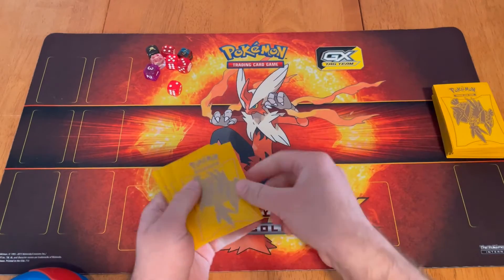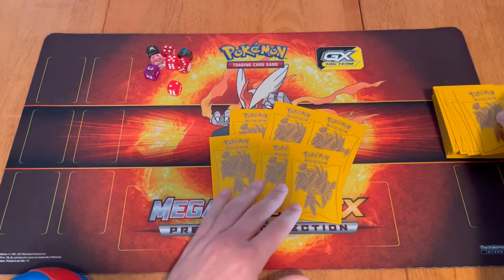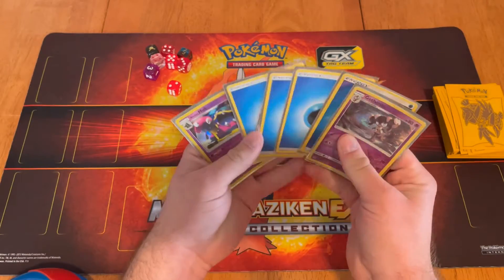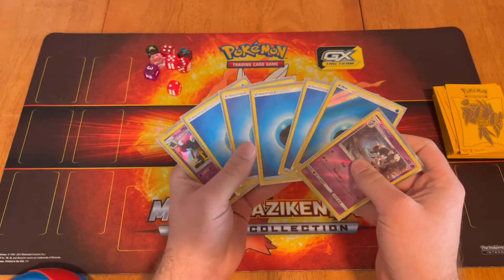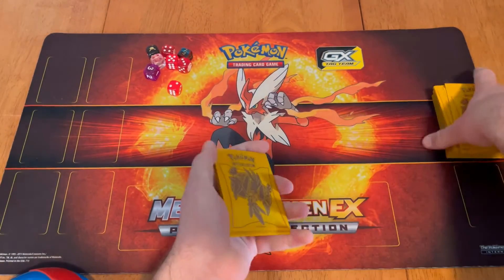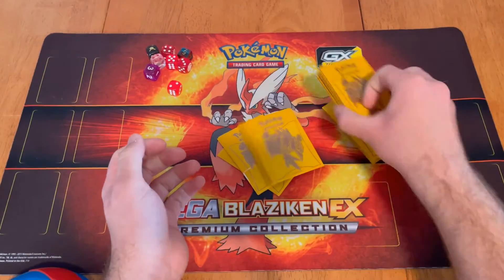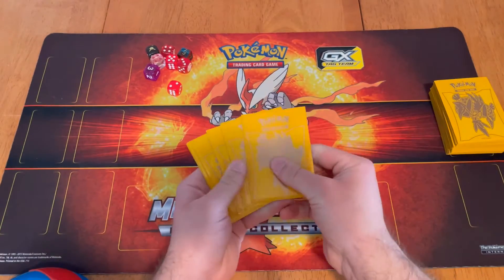Whenever you start the game, you draw seven cards. I'm showing this part because it helps with the zones. If you draw your seven cards and check your hand and have no basic Pokemon, that is an issue — you would then have to reshuffle and draw seven more cards. So let's go ahead and do that. We'll reshuffle, cut it, and redraw seven.